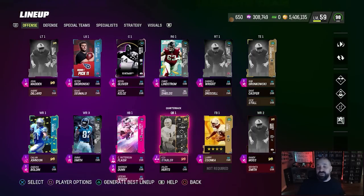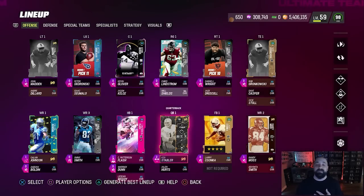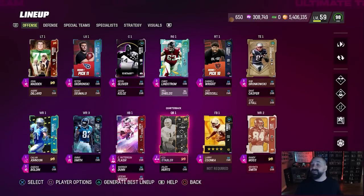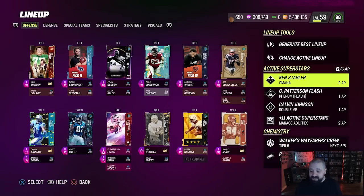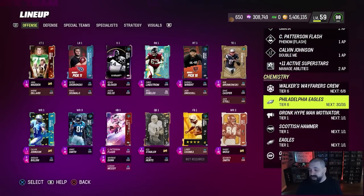I'm not 100% sure if they've changed that at this point, but last I knew Legend theme teams were not able to get into it — which is terrible. If you have a Legend theme team, reworking your entire squad to play House Rules is not going to be worth it. The reward is a 99 overall Lester Hayes, which is really good, but we'll talk about that in a moment. To check your team chemistry, go to your lineup and then over to chemistry.